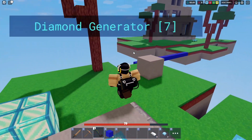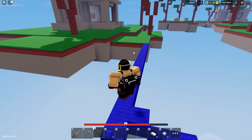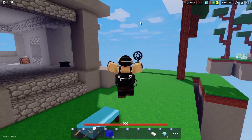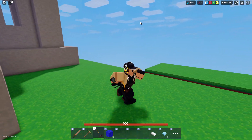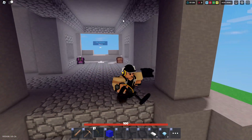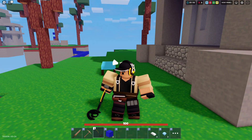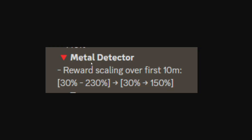Going back over to my base, you'll notice how it's actually harder to find locations with the Metal Detector. Looking at the patch notes right here: the reward scaling over the first 10 meters went from 30 to 230 percent, and now it's been changed from 230 percent down to 150 percent. That's a huge difference — you can see it right here.